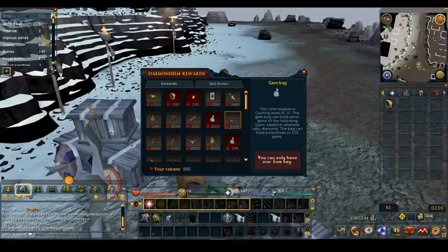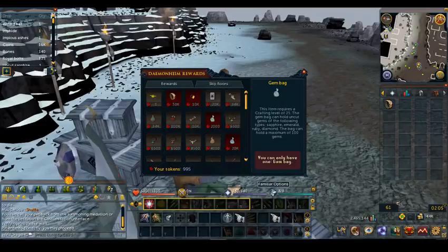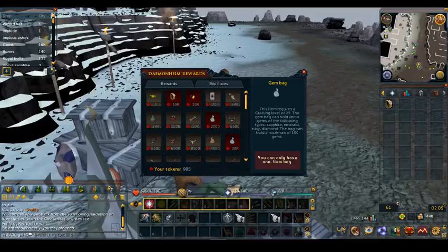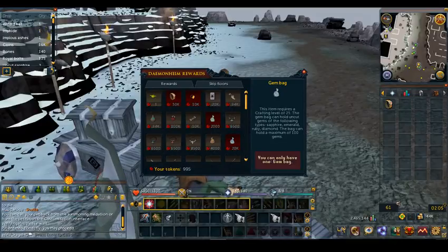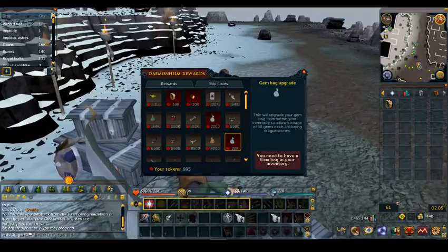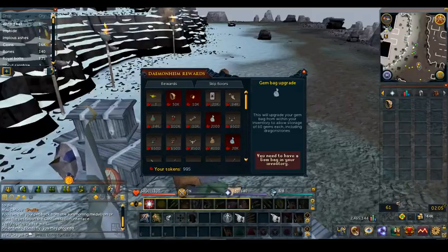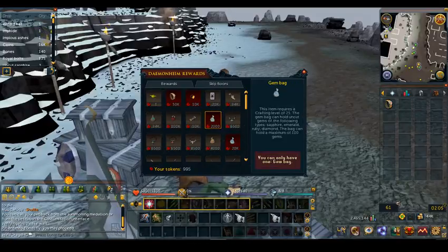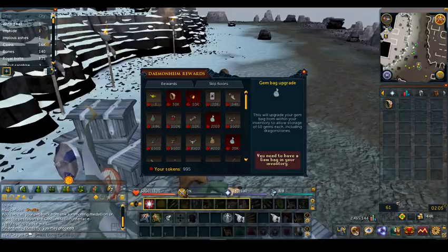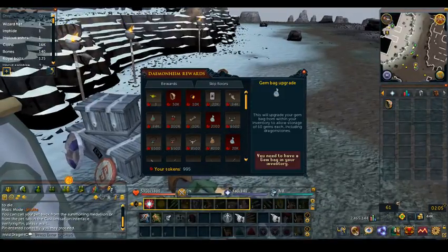The gem bag is nice because as you're doing Slayer tasks, if you have a legendary pet it'll pick gems up for you. Gems are great for your Crafting skill so you want to keep them. If you upgrade the gem bag with 20k tokens, you can store 60 of each gem instead of just 100 total gems, and it actually includes dragonstone — which becomes more available at higher levels.